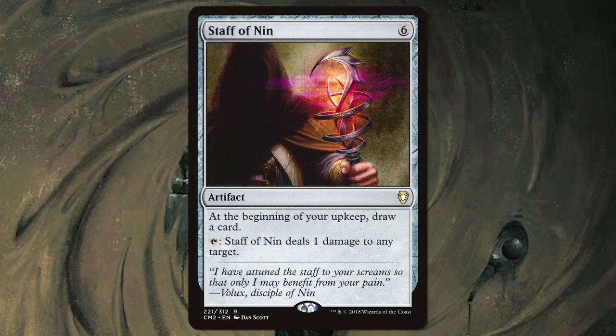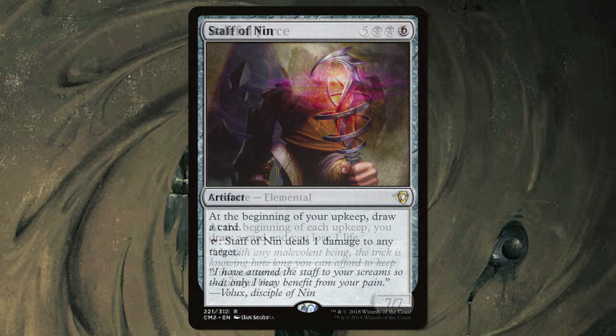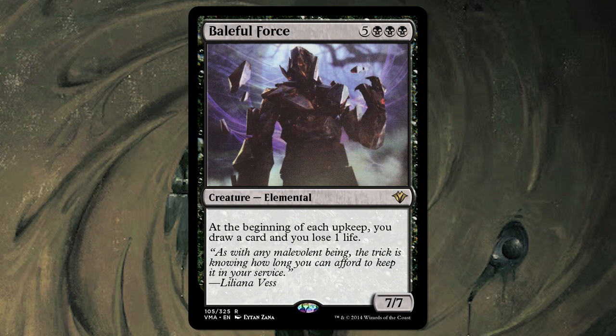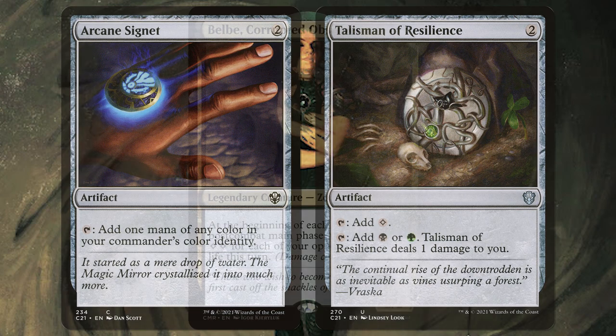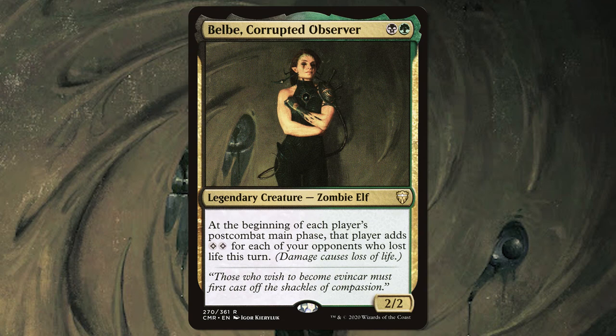Staff of Nin can deal one damage to any target when we tap it, and we get an additional card at our upkeep. Baleful Force is another great way to draw cards and it's a budget Phyrexian Arena. It's also a 7/7, but with the three black mana in the casting cost that can be a little difficult to cast sometimes, so we have mana rocks like Arcane Signet and Talisman of Resilience to help. So if you love silly amounts of mana and sillier stuff to cast with it, you're going to love Belb as your commander.